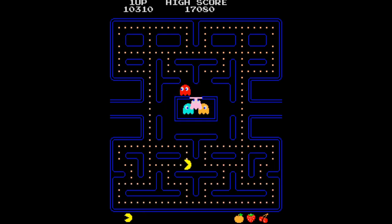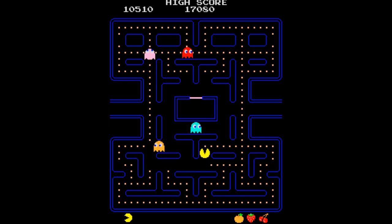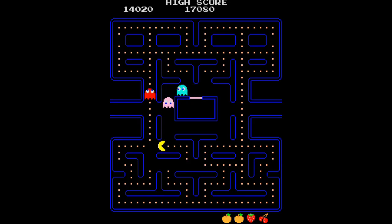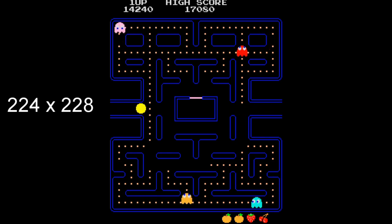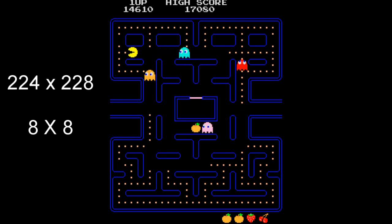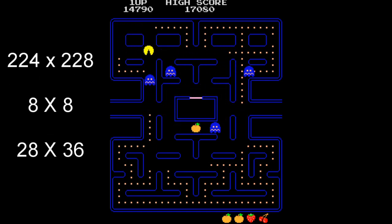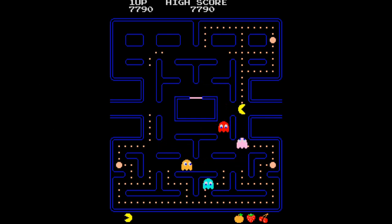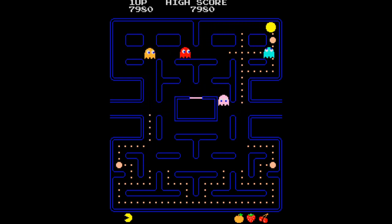Before we can cover the ghosts, we need to cover a few things first, starting with the maze itself. Before 3D gaming, video games displayed graphics using sprites and tilesets. Pac-Man was displayed on a screen with 224 by 228 pixels. With a tileset that was 8 pixels by 8 pixels, the screen would be split into a grid of 28 by 36 tiles. Not all of these tiles can be accessed by the player or by the ghosts, but they are still considered tiles nonetheless. These tiles are very important when discussing the AI of the four ghosts.